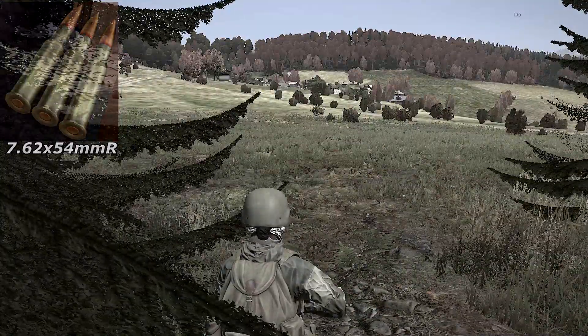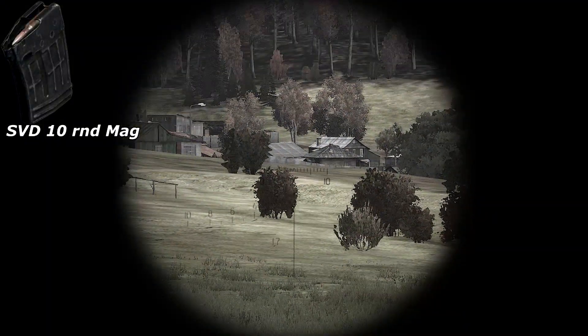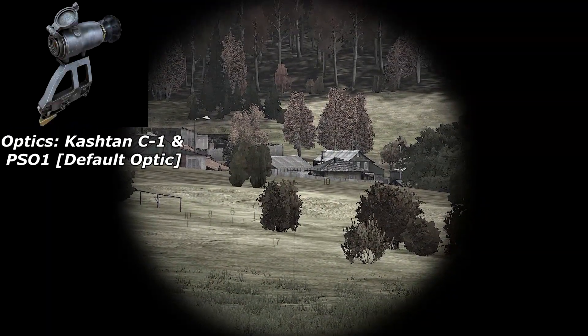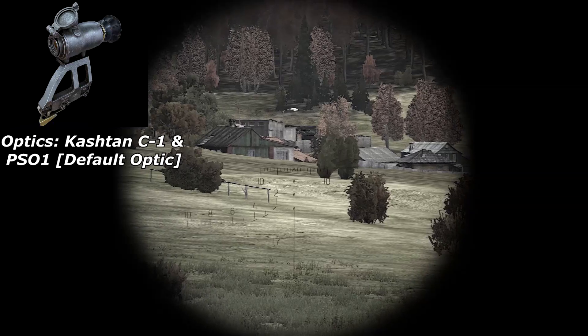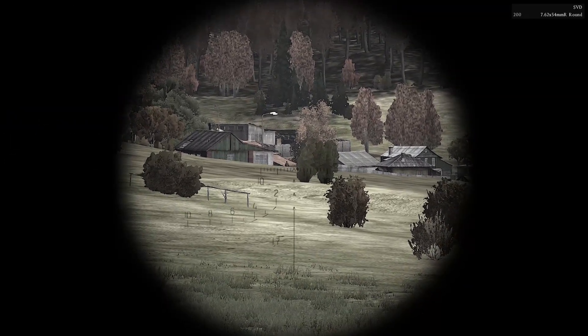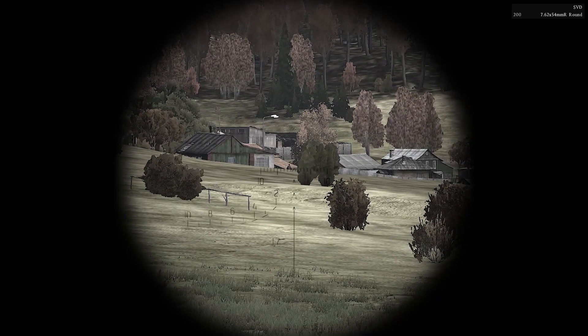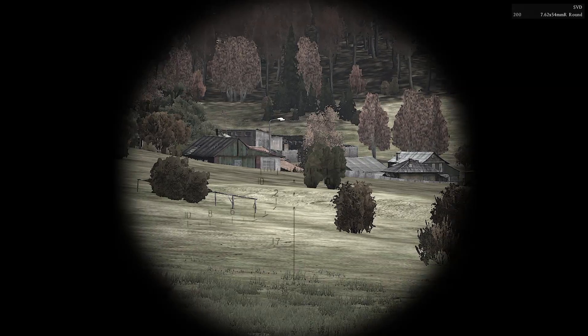A 10-round magazine can also be found for the SVD, although it's not too common. There are two optics which can be attached to the SVD: the Kashtan C1 and the PSO1, which is the default optic already on there. In this clip we're actually looking through the PSO scope. I will be taking a shot and you will get to hear how the weapon sounds as well.